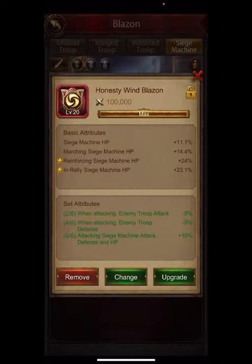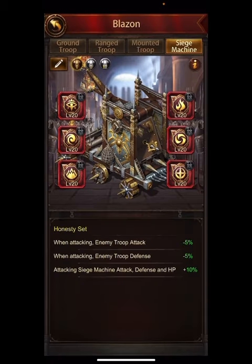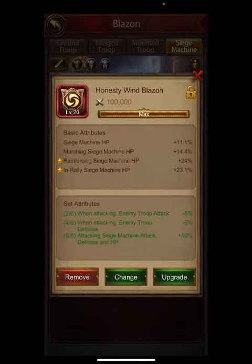That goes for siege defense, siege attack, and siege HP. Now if you're a low coiner of decent size — say 12 to 20 billion power — what I'd recommend is in rally stats so you can join rallies and help out, or defensive stats. They should not go with marching stats. If you sit in the hive and join rallies, you need either defensive or in rally, and it's good to split it up because it gives you more chances for a useful roll.